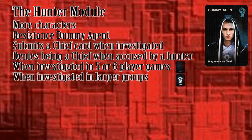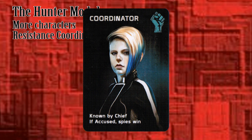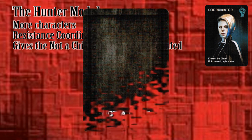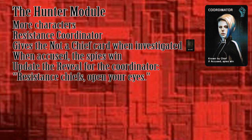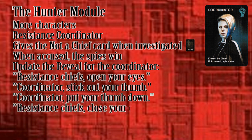I've been the dummy agent — the looks of dismay on the faces of the spies when I denied being a chief was totally worth it. They were so sure. The Resistance Coordinator is known to the Resistance chiefs, which helps them build successful mission teams. When investigated, the coordinator uses the not-a-chief card. But if accused, the spies win, so having a coordinator adds an element of risk as well. Add or modify the Resistance chief reveal script as follows: Resistance chiefs, open your eyes. Coordinator, stick out your thumb so that the chiefs know who you are. Coordinator, put your thumb down. Chiefs, close your eyes.